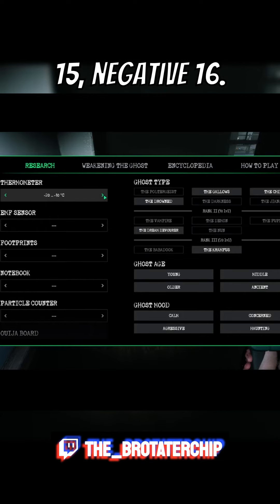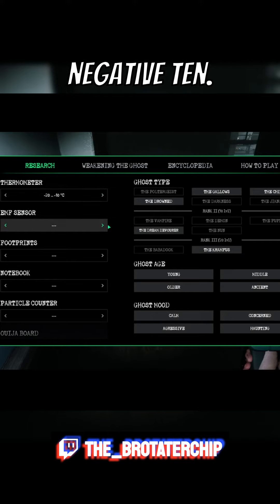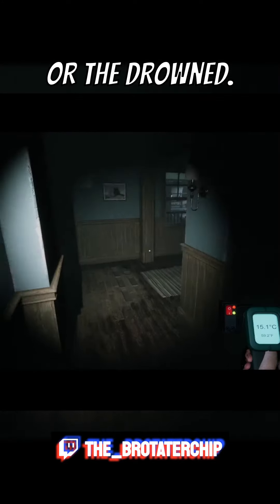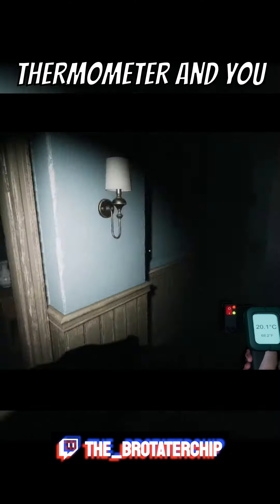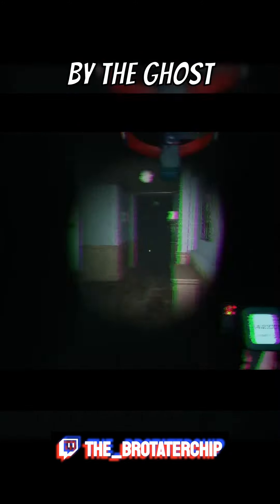That means the ghost's temperature is somewhere around negative 15 to negative 16, so our evidence range is negative 20 to negative 10. Our EMF sensor was EMF 5. It could either be the Krampus, the Dream Devour, or the Drowned. That's how you get your first two pieces of evidence — when you enter a map, you take your EMF, you take your thermometer, and you get them both at the same time.